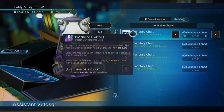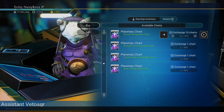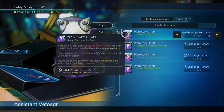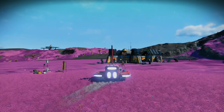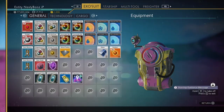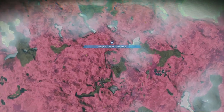There are four different types of planetary charts you can choose from. The one we're looking for is called 'secret cartographic data.' Trade in or buy as many of these as you can. There are several types of secure locations that we'll find, and it's not a guarantee to get the right location every time, so you may use up a few charts before finding the right location. Also, keep in mind there are two different ways to use the planetary chart — one is in the atmosphere or on the planet's surface, and the other is in space.